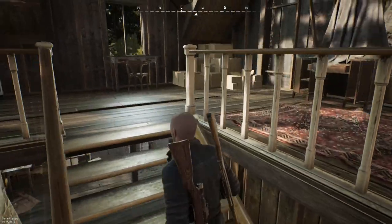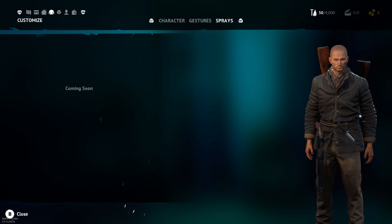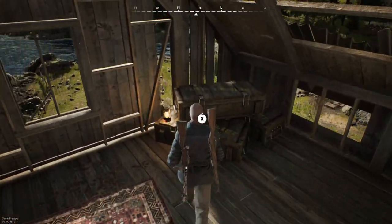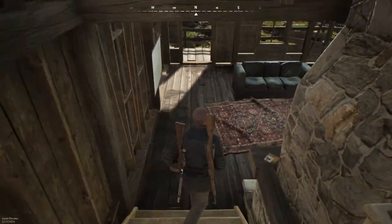You can scroll through everything from each table, which is nice — you don't have to go around the house. Here are your clothes — I don't have any yet, coming soon. You have some gestures and sprays, which is cool, though they're not here yet. And then there's your rewards, so you can get crates from inside the world and open them here. That's how I got my Mosin and shotgun — I think from the opening area when you first join, a crate lands like a care package.